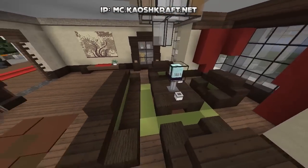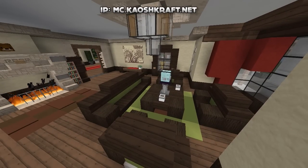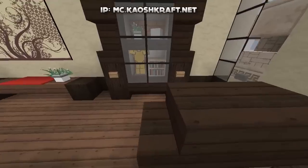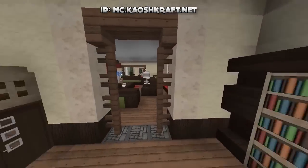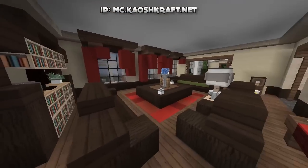Starting on the left-hand side, this right here is our first lounge area. Pretty nice — I like the fireplace and the chairs. Got a nice little glass cabinet right there and a nice grandfather clock. Nice fireplace as well.